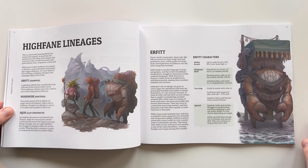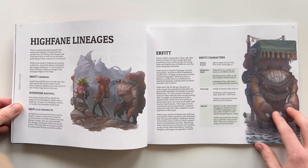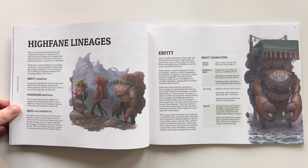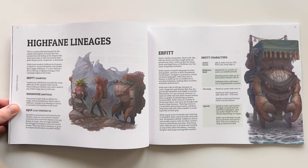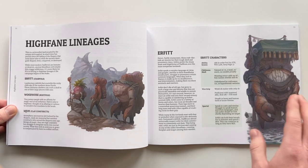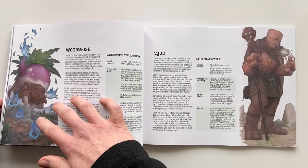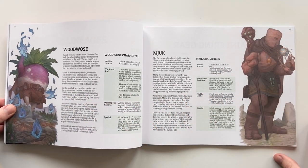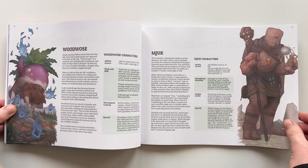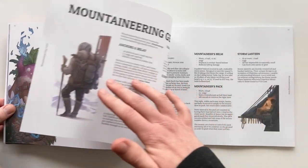We also introduced three new lineages — some games call that Race. The lineages are basically a crab person, a root person, and a clay construct, so you can see the three of them here. They get some special abilities as well, so this is a little bit more crunchy than what you see in the core book. In the Five Torches Deep core it's just a single line of text for each race, so this is a lot more comprehensive, similar to Five Torches Deep Origins if you use that.